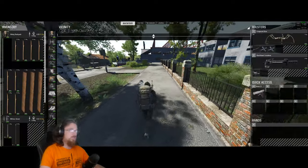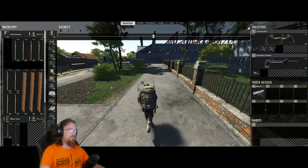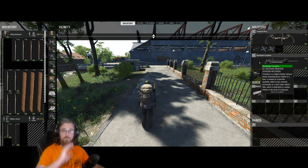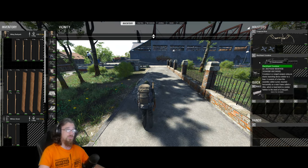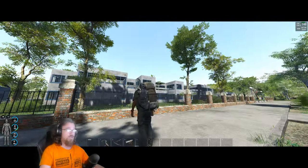Weapon of choice: either the compound bow - you can use the other bow if you prefer - but to me, definitely to keep it silent and not make any noises whatsoever so as not to attract all the other exploding puppets, I will use the black oak crossbow.